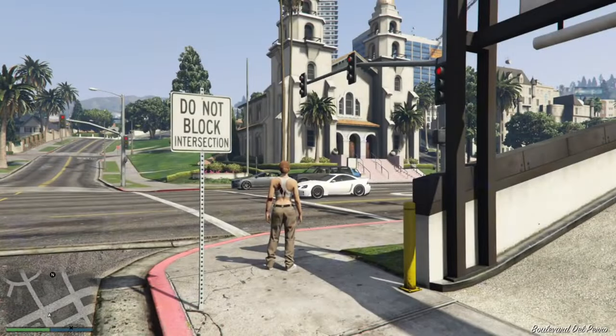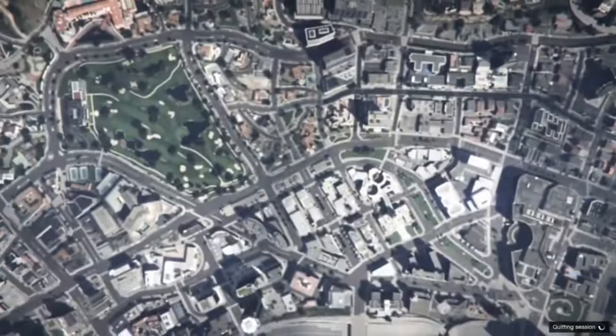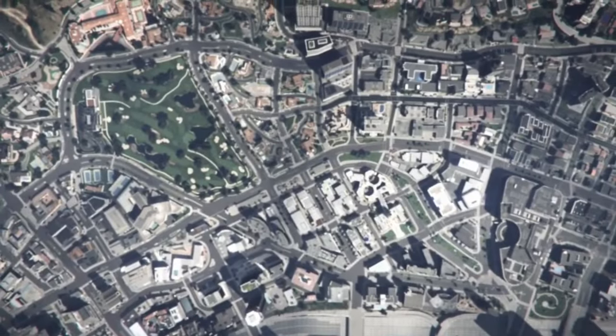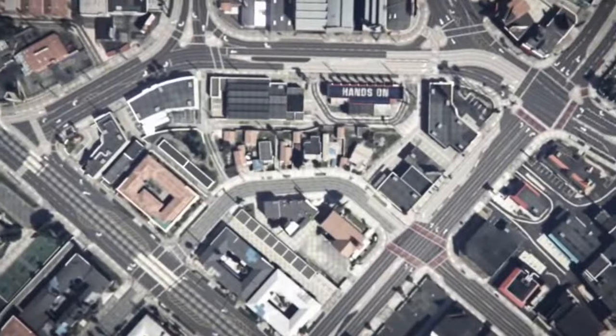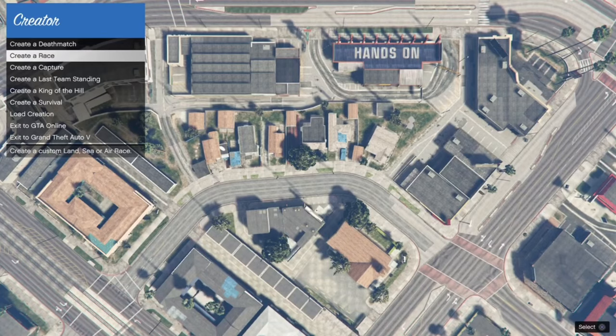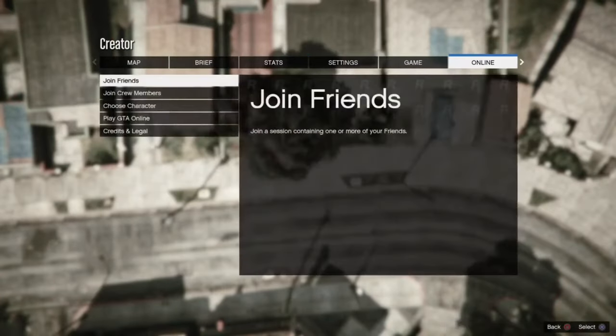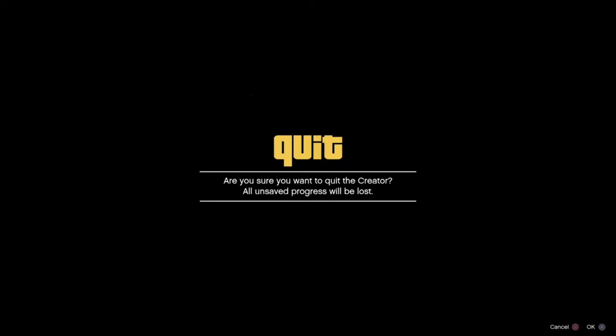Now hit pause, then go to creator. Hit create and race, then tap tutorial. Tap X on this alert. When you see the alert in the left-hand corner, hit the pause button online, then hit choose character.